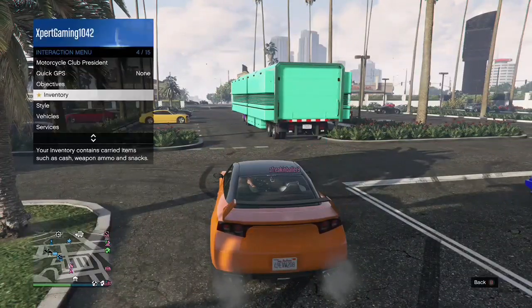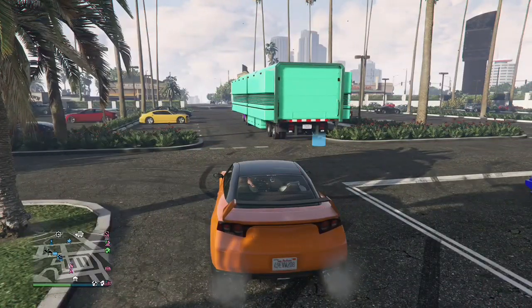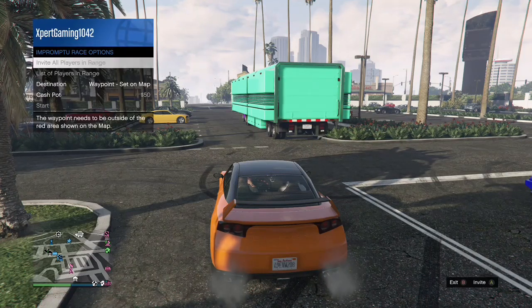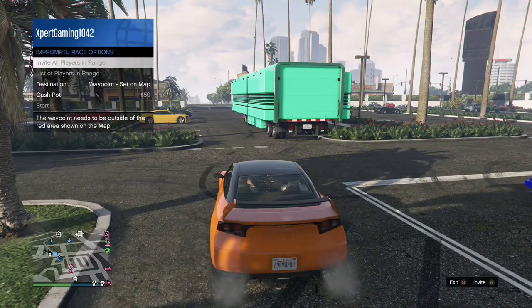Once your friend is in the car, open the interaction menu, go down to impromptu race, choose a destination, and invite your friend to the impromptu race.